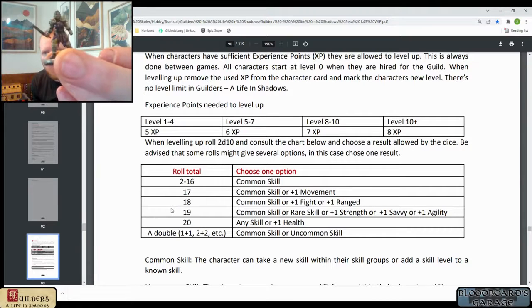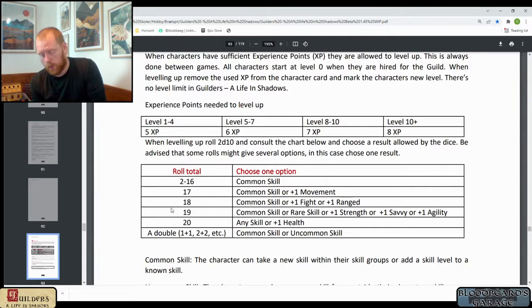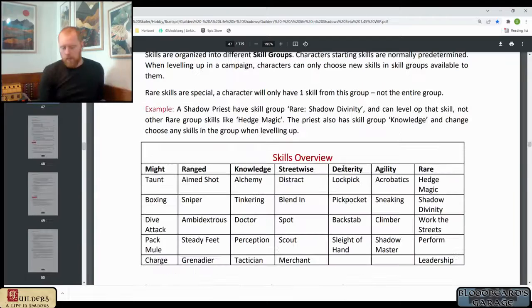Next up is my Enforcer, Ulak. She rolls 2d10 for a combined total of 7, so she can also choose a common skill. If you roll high enough or doubles, you can choose skills outside your skill groups. My Enforcer is a close combat specialist who can choose Might skills. I'm going to give her the skill Charge, which lets her gain some free movement before attacking other characters.